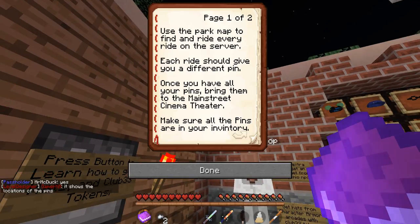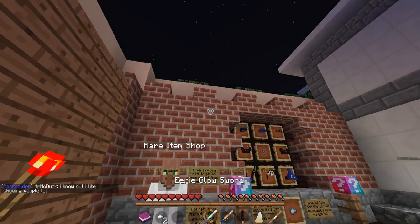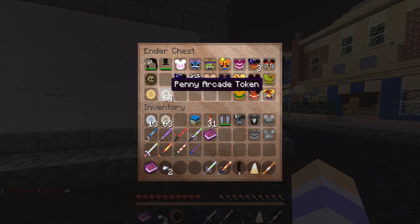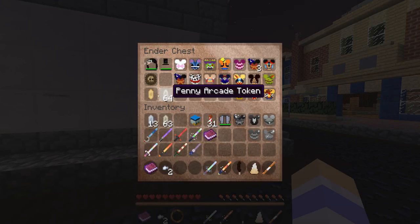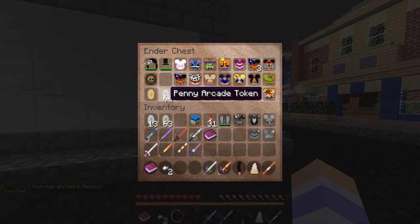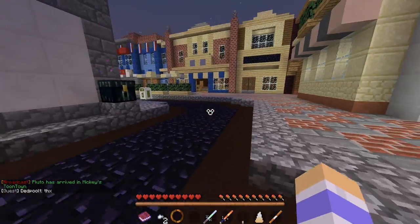It says to use the park map to find and ride every ride on the server. Once you do that, you get all the pins, and you can trade those pins — plus regular pins — for penny arcade tokens. You then trade the penny arcade tokens for Flint's tokens, and then you get the Club 33 token. Something like that — basically you have to get a Club 33 token.